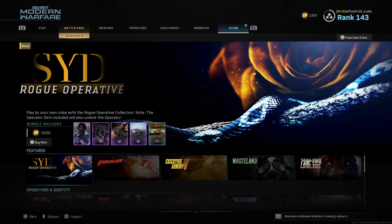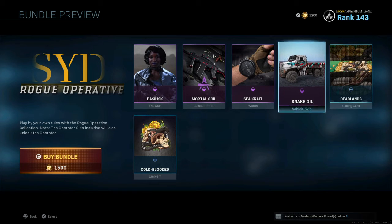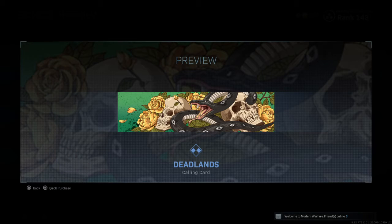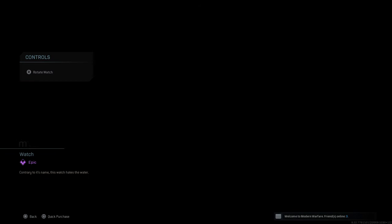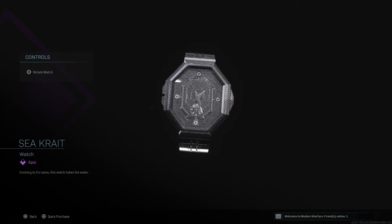Last but not least we got Sid the Rogue operative bundle — this is 1500 CoD Points, in the featured section. We got Sid and some other cool stuff. You got a Cold-Blooded emblem, not animated, and a calling card, also not animated, but they're both pretty cool. You got a vehicle skin called Snake Oil — pretty badass. The watch on it is actually cool as hell. Yeah, that watch is badass.